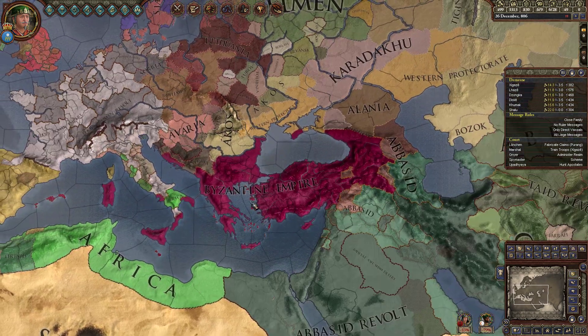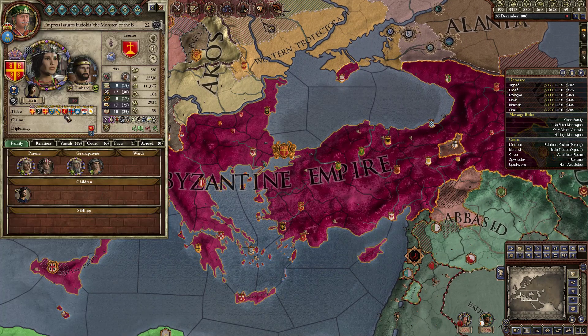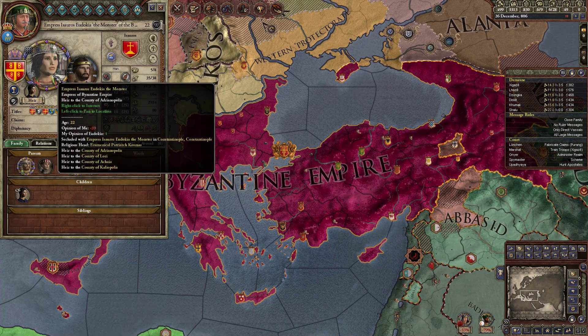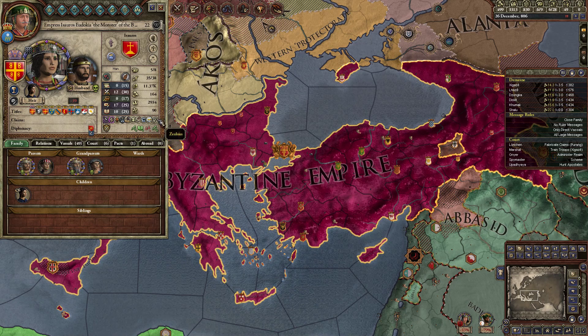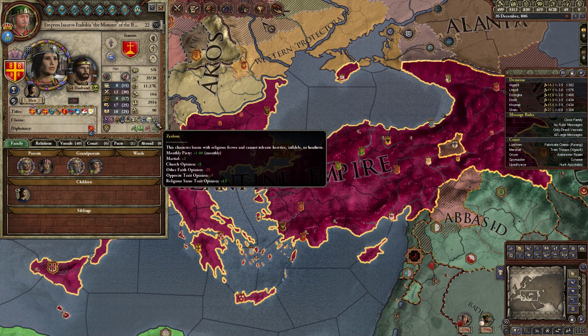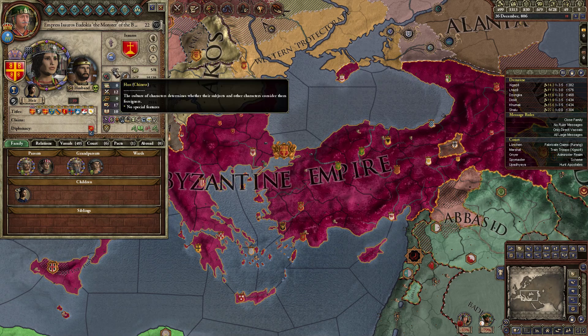Taking a look at the rest of the world, I wonder if the Byzantines are still ruled by that little girl. She is the empress — the MONSTER of the Byzantine Empire. Oh my goodness, take a look at these awful traits. She's zealous, which is not bad. She's Han? What? Why is she Han? Where did that come from?